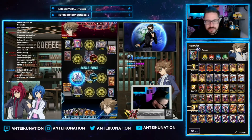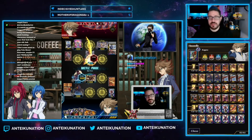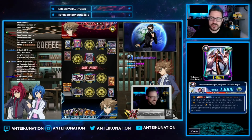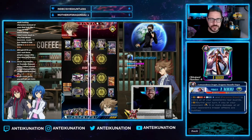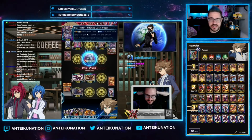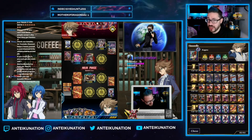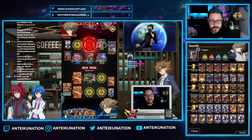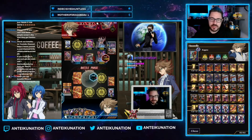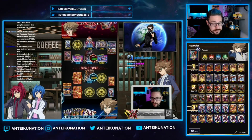Do not live or die by this deck recipe because there are probably far better recipes out there. I'm actually tinkering with another version where I run the Dragonic Overlord the End engine exclusively and still use Novell but only as the heal trigger — not using the grade one or grade two at all. Everything else in the Novell engine just feels like it can brick, and when your losing conditions outweigh your winning conditions, it's not worth using. In my opinion, the Novell engine isn't good in this version of Vanguard.